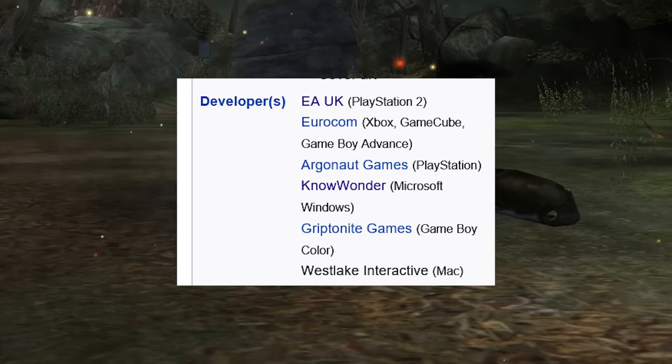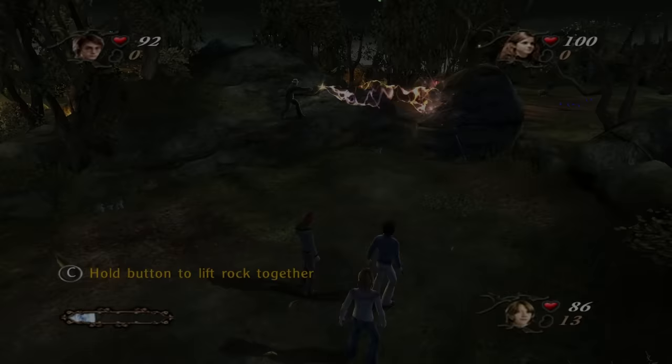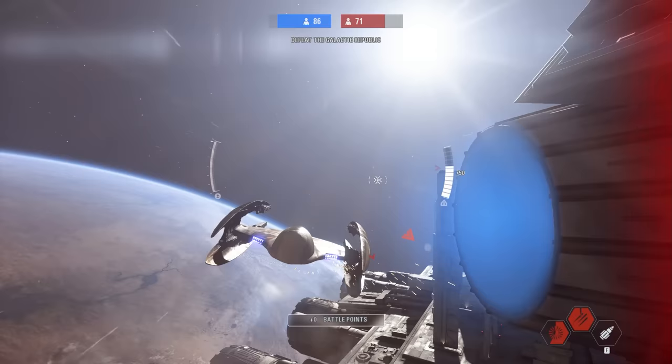This is universal, because it was decided that the franchise needs to enter the modern age and not have five or six different versions for all the different systems — except Nintendo DS, of course. Instead, a single version was made and then ported to the other systems by the company that made Chamber of Secrets for the GameCube, Xbox, and PS2: Electronic Arts UK.